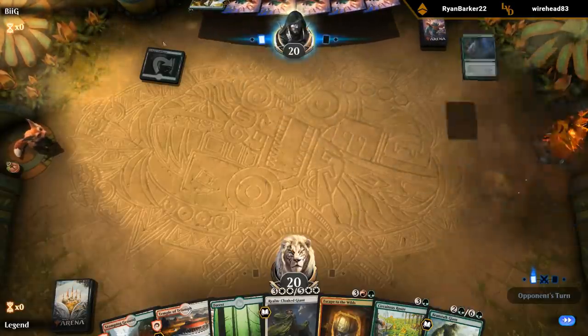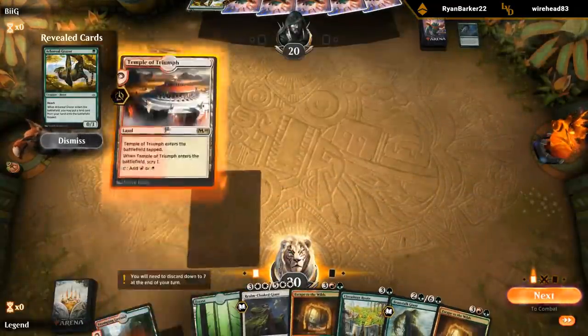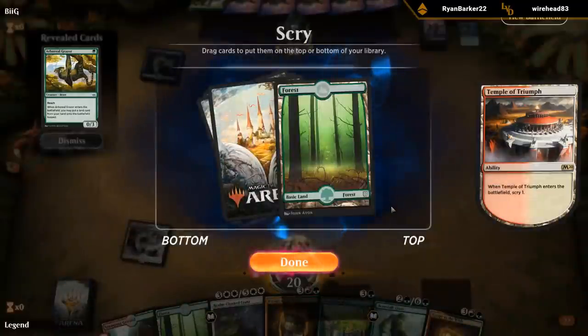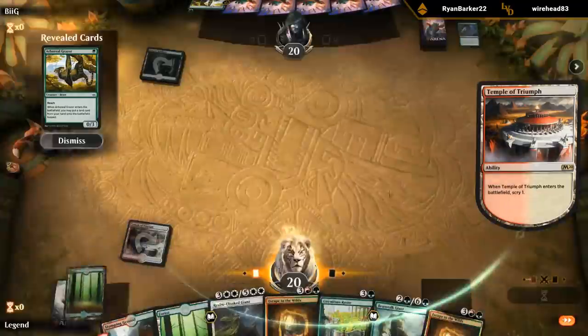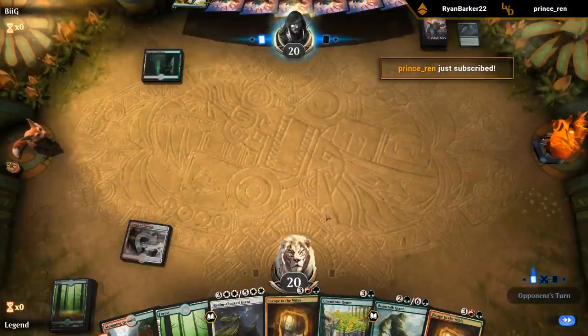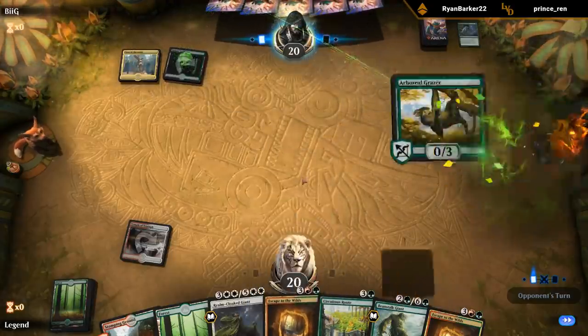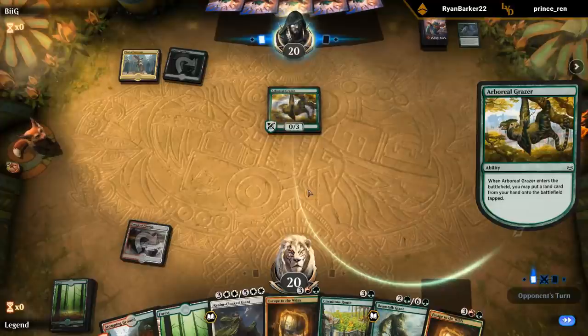Not sure about the sequencing here — if their turn one plays a tap land, might as well wait on Once Upon a Time. With double Escape to the Wilds I just want to hit my land drops, because while Escape costs five mana, ideally you play it with a couple extra lands in play to make it more likely you can empty your hand afterwards.